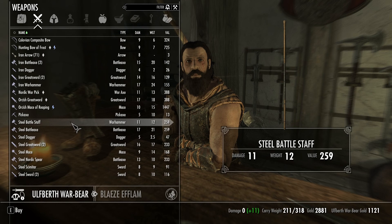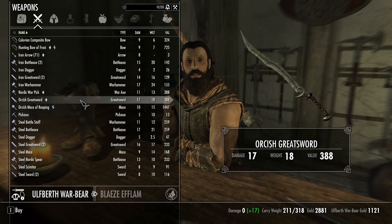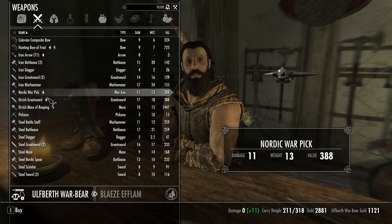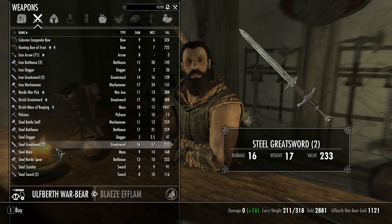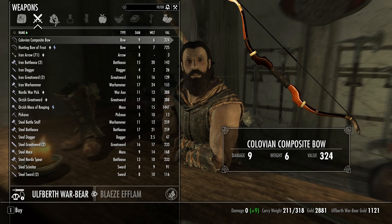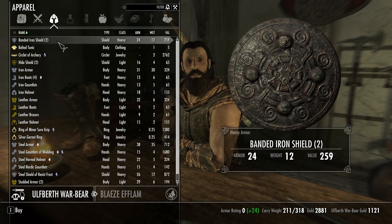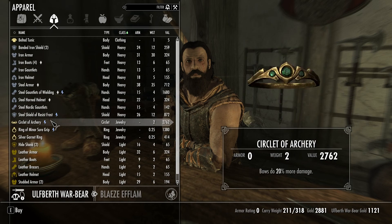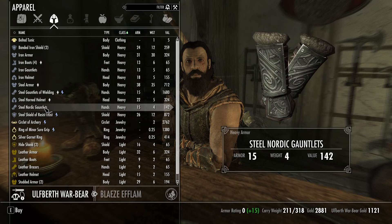Probably not gonna find anything better than our enchanted orcish greatsword that we already have. I guess that's the best you've got, hey? Seventeen — yeah, it's better than steel, but we've already got one. So what have you got for armor for my pal here? There's no way to sort by heavy armor, maybe? Yeah, here we go. So we could buy some gauntlets.